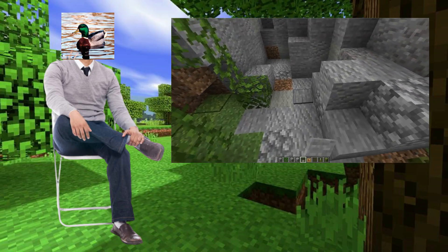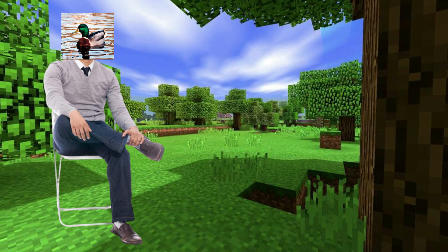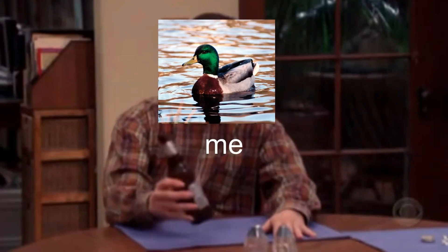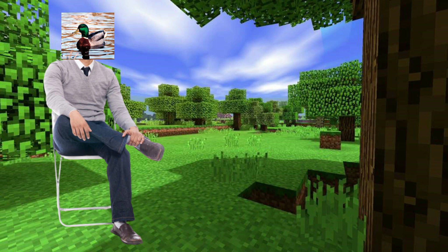Then I added extra details like stone buttons and pressure plates to give the ground more texture. Now I felt I had finished the camp, but something's off. Oh right — the medicine cat den. I completely forgot about it.